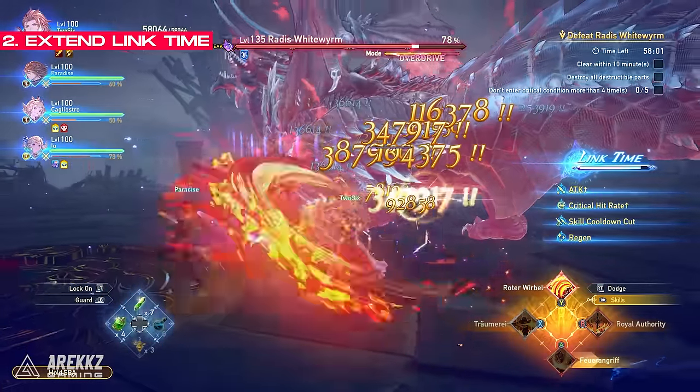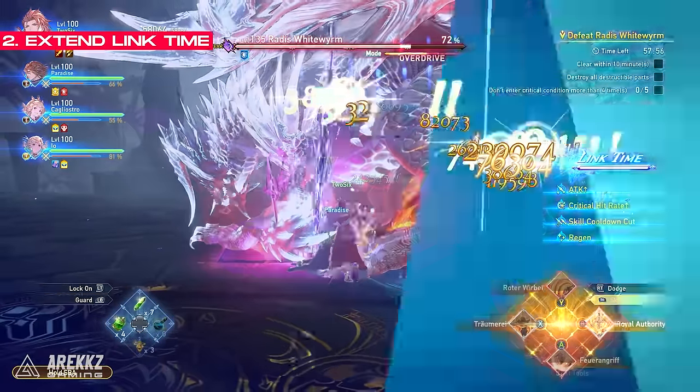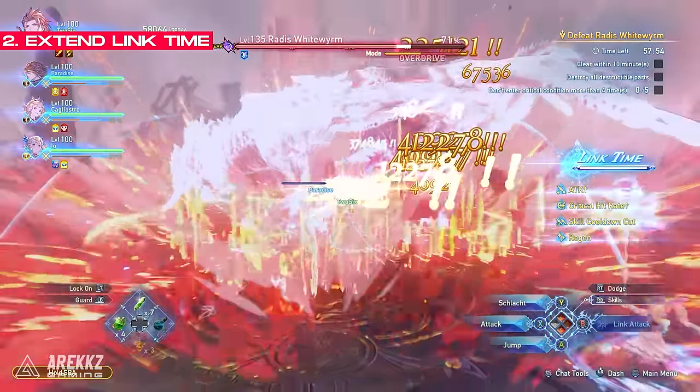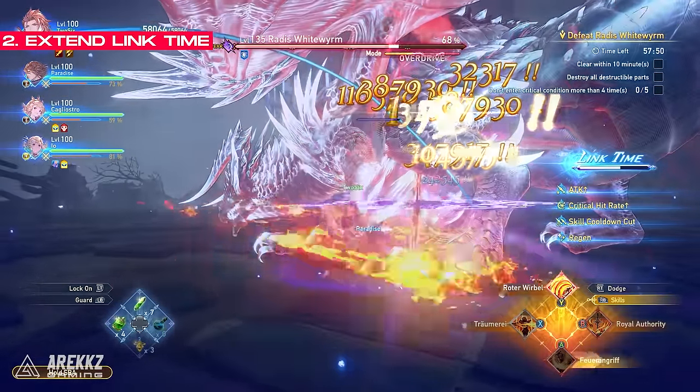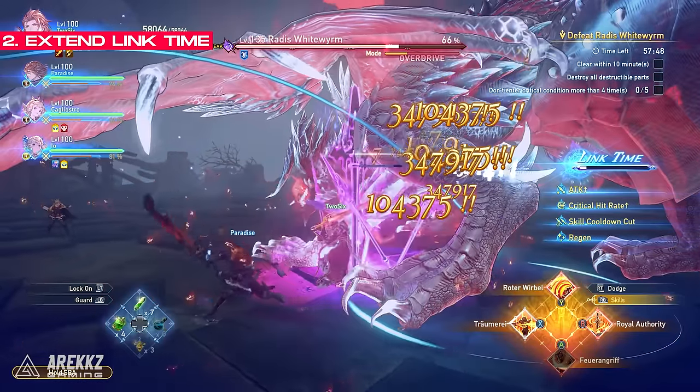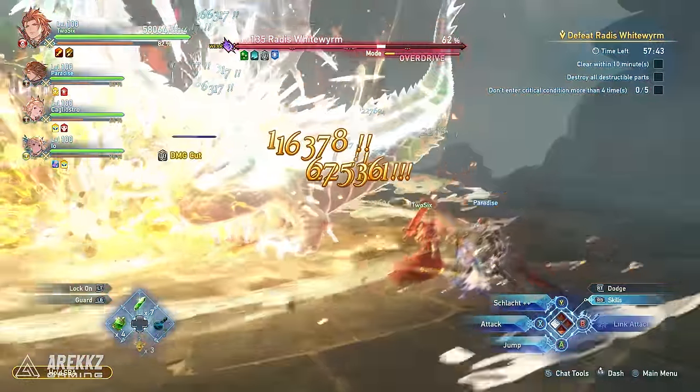To get more out of your link time, characters with rapid hitting attacks are great, as they will extend the length of time that you get during your link time with each hit that they deal. This means characters with supplementary damage, such as Percival, are fantastic for extending how long you remain in link time, so check for characters that can do similar things to this.